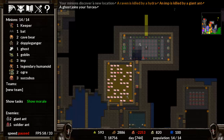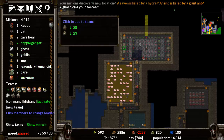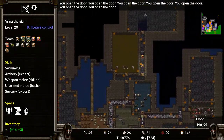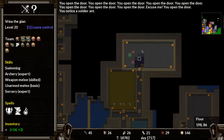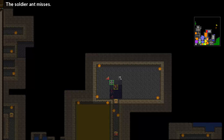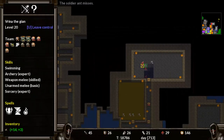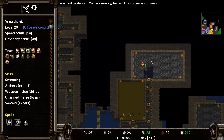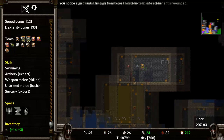We've got some ants here that we need to take care of, so we need to make a team. Let's go get our legendary, add the two ogres, the three succubus, our goblin, a ghost, doppelgangers are OP, and our cave bears. Let's command them and lay waste to these guys. Open the door — you notice a soldier ant. Let's kick the bejesus out of these guys. Let's see his skills and inventory — he's got a boss axe. The spells he's got: haste, dexterity, and fire. I just used that — I didn't know you could do this. We found an imp corpse — we found where all our imps were going.